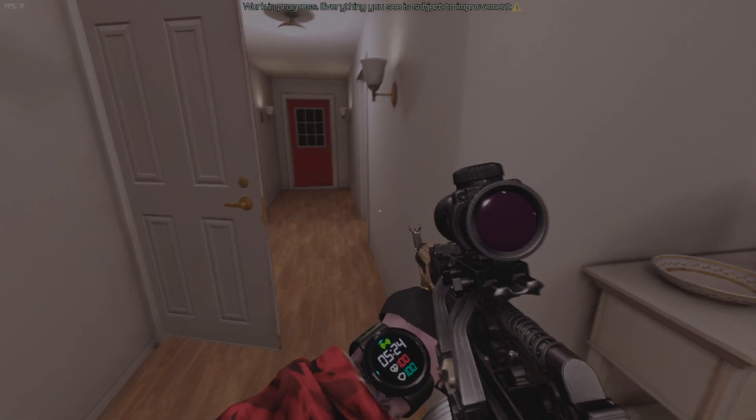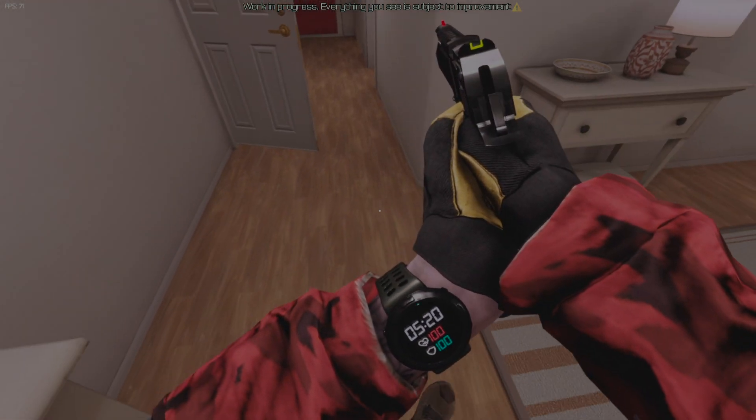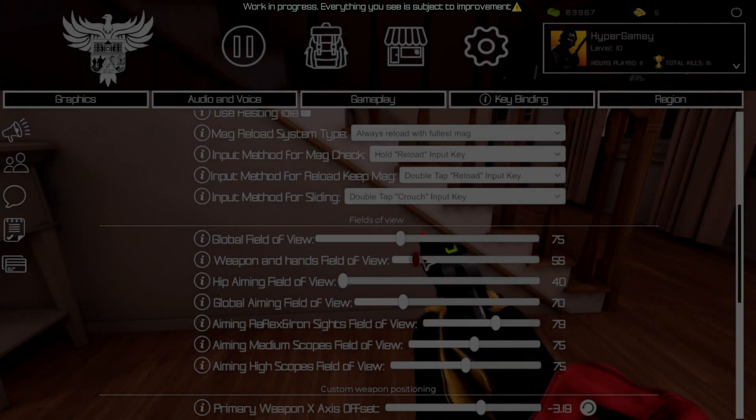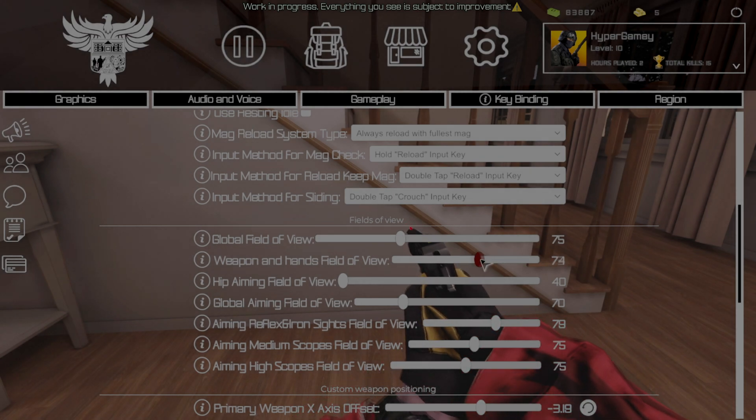If you can't see the watch due to having a pistol or a grip that makes the hand go off screen, you can simply free look like this, or you can adjust your field of view and weapon positioning so that it will be on the screen all the time.